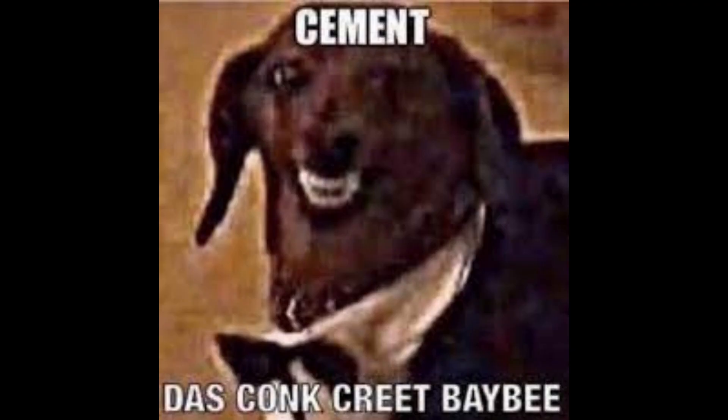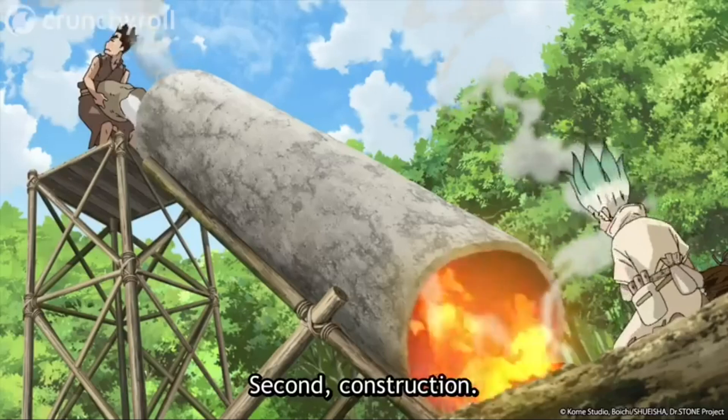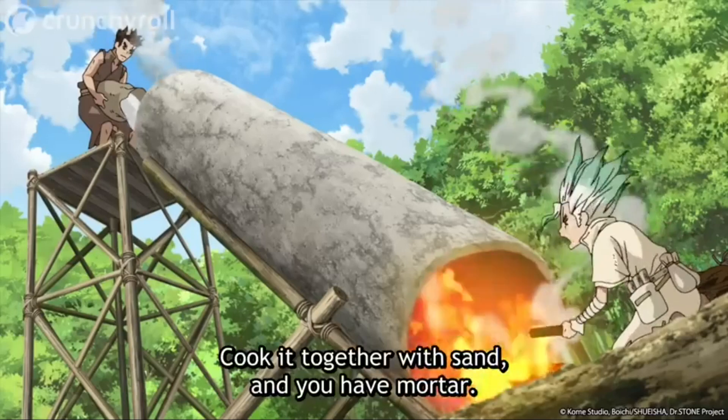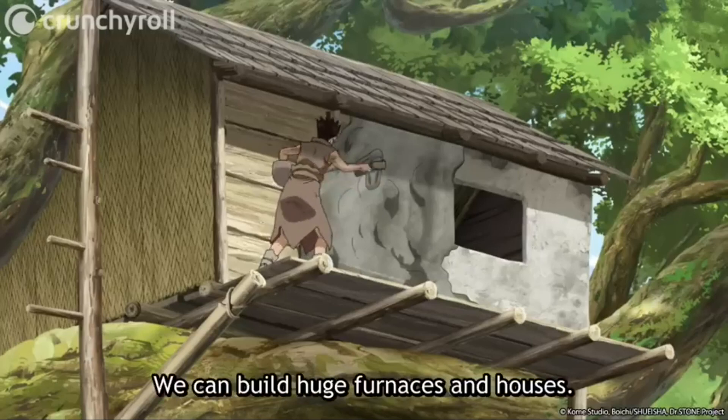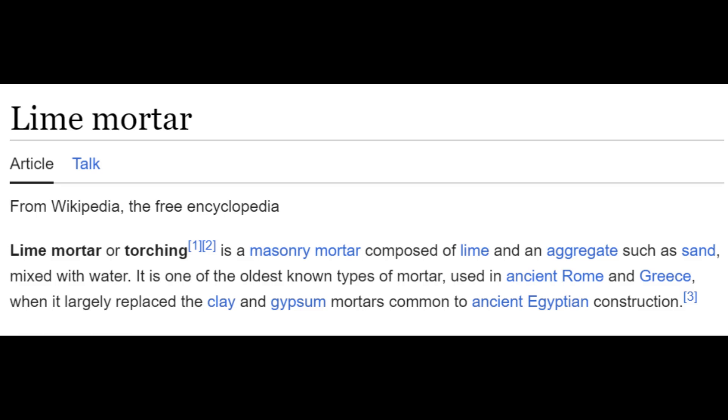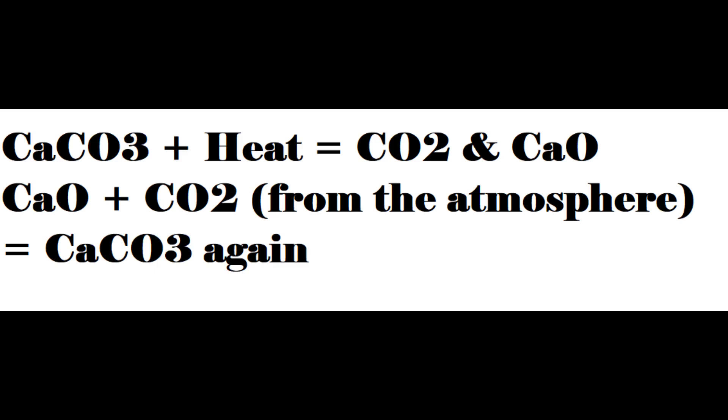Now let's go on to a slightly more exciting use: cement! In Dr. Stone, all Senku says for making cement is just heat up lime and mix it with sand, and you've got yourself cement. That's technically right. He's describing a process of making lime mortar by heating calcium carbonate to make calcium oxide, mixing it with sand and water, and then once it dries out, it'll turn back into calcium carbonate, which is limestone. So that's what we're going to be doing.